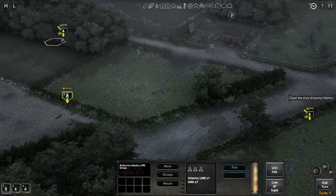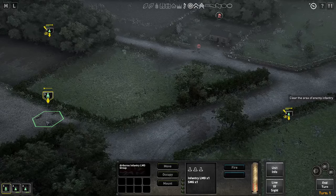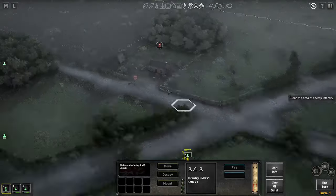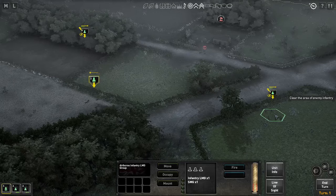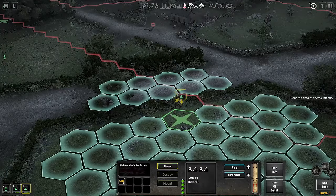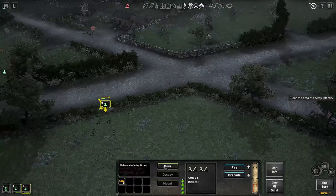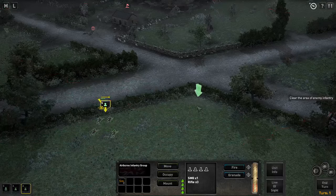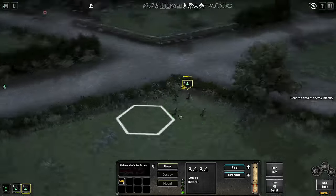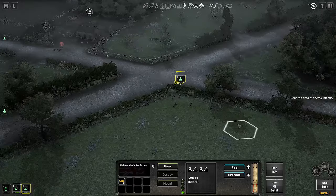Now, because I've fired, you'll see that the yellow eye icon — the hidden icon — has now disappeared from this unit. Because this unit has opened fire, it's revealed where it is. Any other enemy units — at the moment we don't know where they are — but they are now aware of this unit. They're still unaware of this unit and this unit. So with that in mind, I'm going to move these fellows up. I'm not going to move them straight out into the road because I think that'll leave them quite exposed. I'm just going to move them up towards the edge here so they can have a look down the road. They remain hidden. Now they are no longer prone because they moved three, which would make them easier to hit, but seeing as how they're still hidden, it doesn't make any difference.